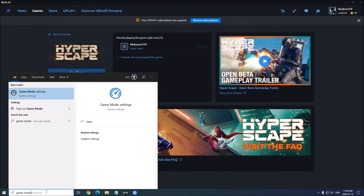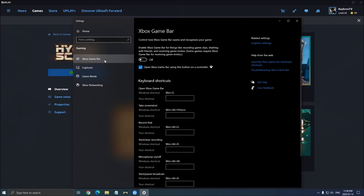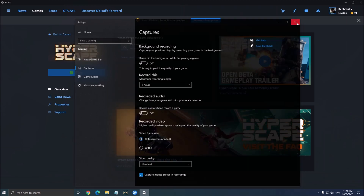First of all, write 'game mode' in your Windows and open Game Mode. Make sure that Game Mode is set to off — it's causing stuttering and you're losing FPS with it, so it's really important to turn it off. Xbox Game Bar at off as well, really important. And the last one: all those capture settings from Windows — background recording at off, recorded audio at off.